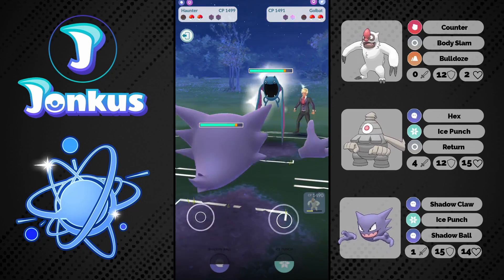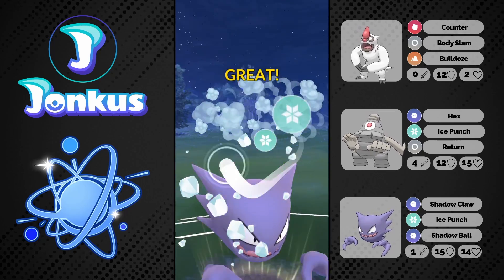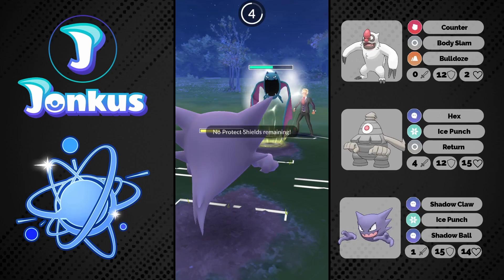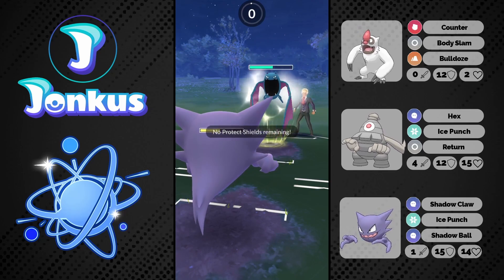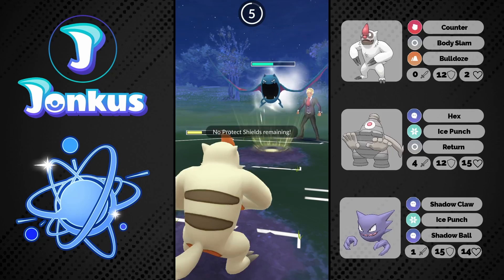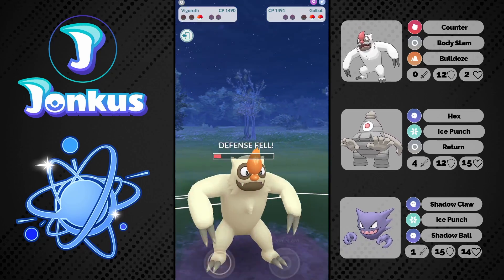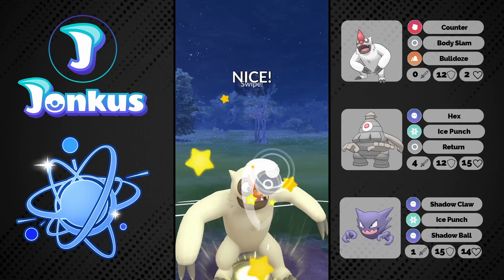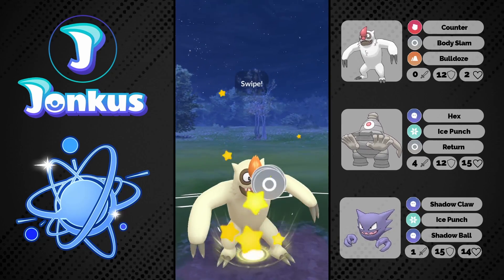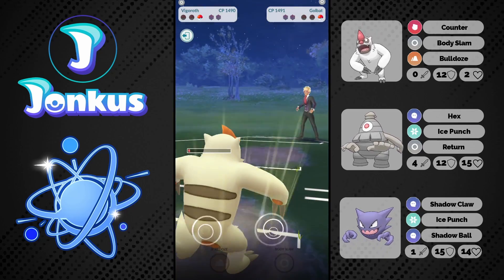They threw a Body Slam against me prior but now they're going to go into their Golbat. I kind of make a mistake — I should have stayed in longer with my Vigoroth because like this they can just go ahead and go for a Shadow Ball. There's not a lot I can do here. Maybe I had to try to catch a move on my Haunter and not swap out like this, because there's no way I can win this anymore. I can go for two Body Slams but the Golbat is just too bulky and I will not be able to knock them out.